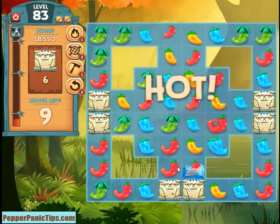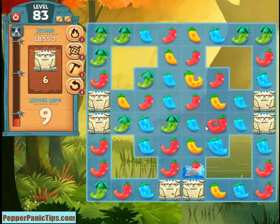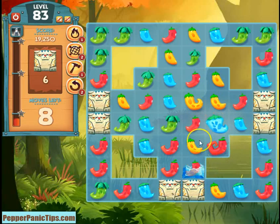We just need to try to conserve moves as much as possible. The green is the furthest along, but we don't have any green left in the middle to match. It would be nice to set something up — do one of these three matches to set something up. But there really wasn't anything.